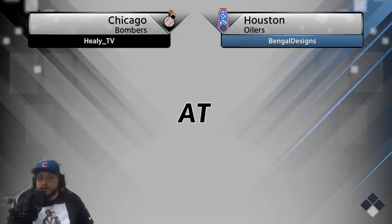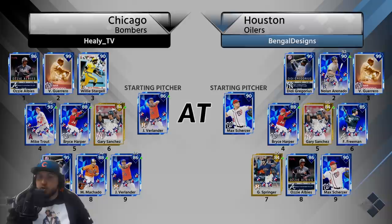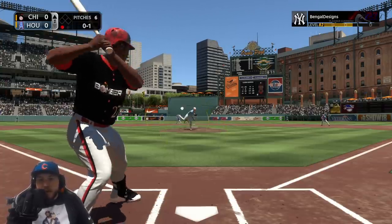All right, let's look at Bengal's team — who is he using? Max Scherzer on the mound. We have Justin Verlander leading off with Didi Gregorius, Nolan Arenado, Vlad, Bryce Harper, Gary Sanchez, Freddie Freeman, George Springer, and Ozzie Albies in the eighth spot. Max Scherzer — this card's pretty dirty. He has good movement.